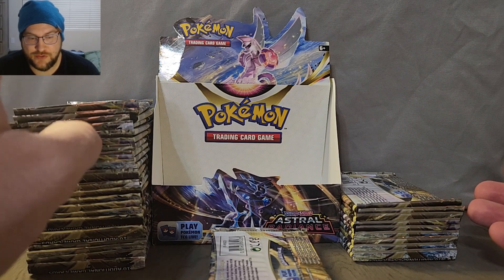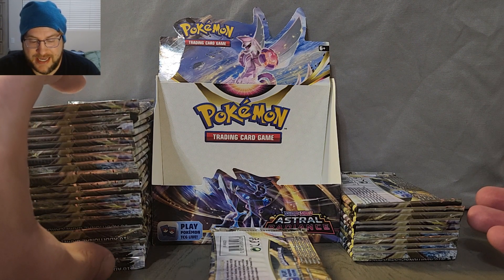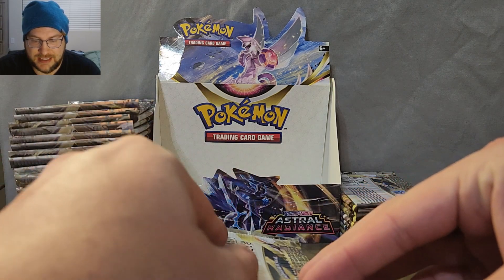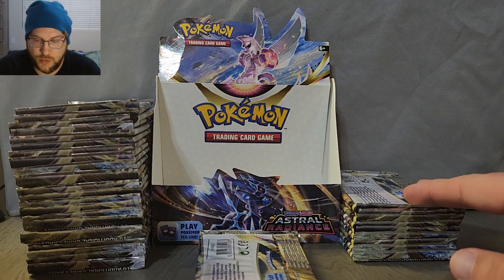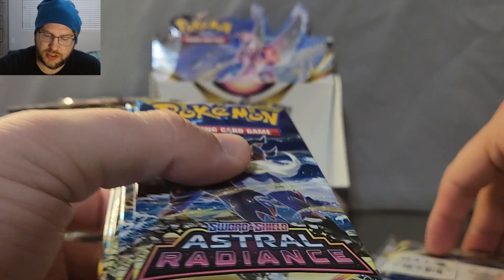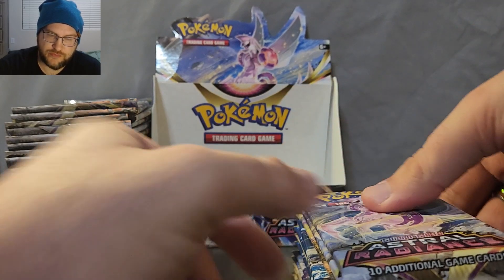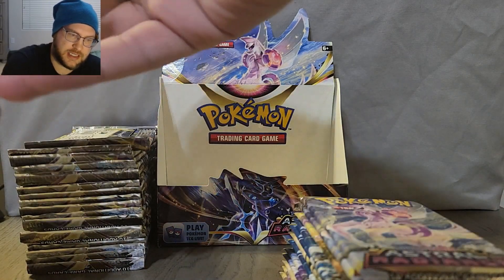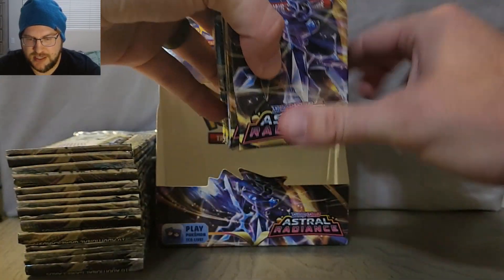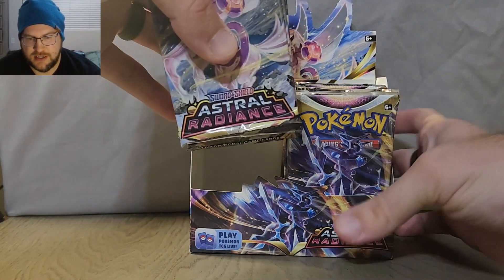So here we have our packs. Two thirds of them — 24 packs — weighed at 21 grams. These three packs weighed at 21 and a half. And these nine packs weighed at 22 grams. We're going to save those for the end. We'll put the 21 and a half ones on top — so that's 12 — and then take six from the 21-gram pile. Let's set up our booster box.